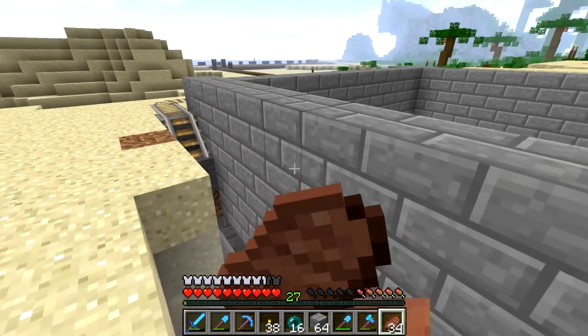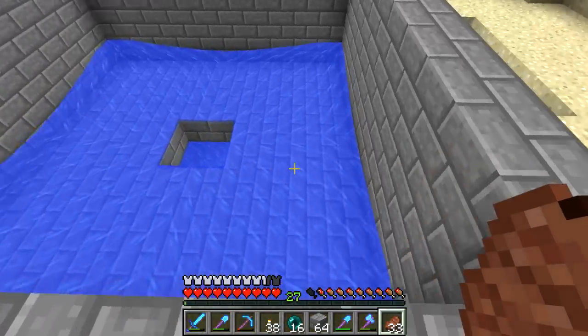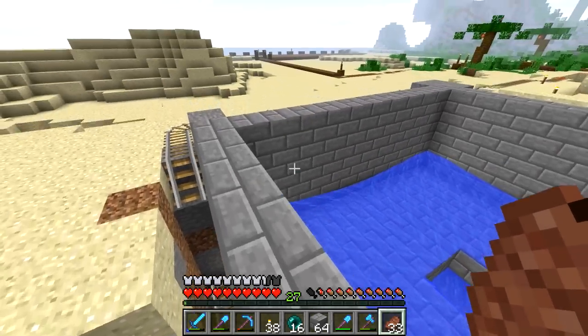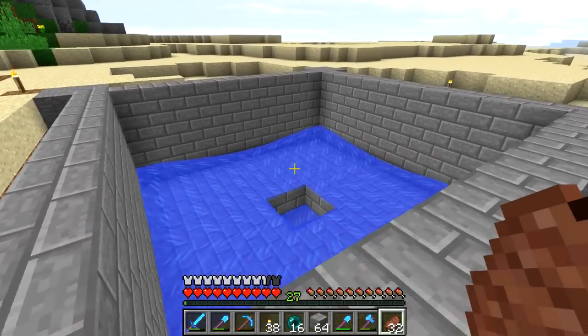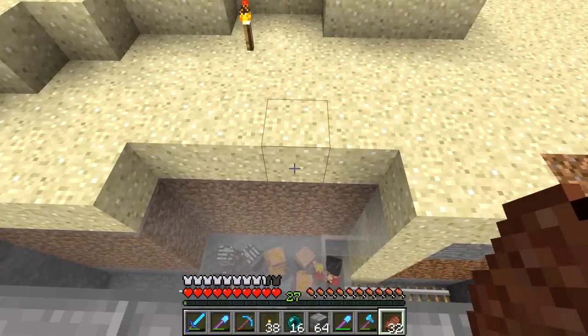All right, ladies and gentlemen, welcome back to the island. I hope that you're doing good today. I am doing fantastico myself, just watching our villagers here trying to figure out what we built — this thing which is an iron farm. Looks terrible at the moment, we'll fix it, but we built this in the last episode and it's working.